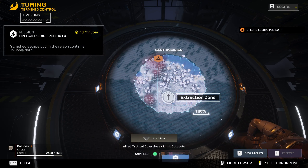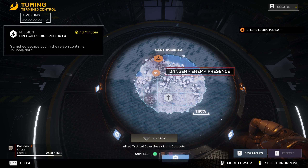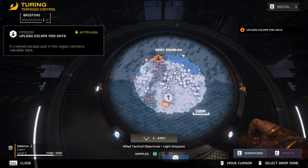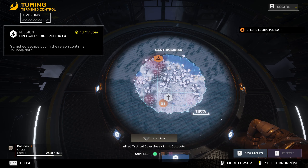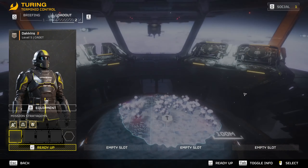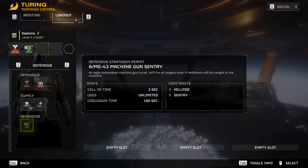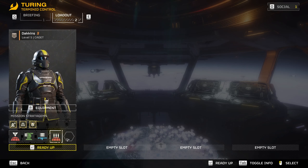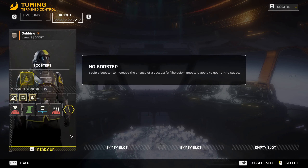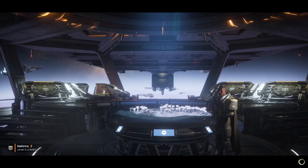Alright, we're going to jump in. That's our extraction zone and that's our mission. The red blips you see — we have to deal with those. What I'm going to do is start down here, go up, and come all the way back down to the extraction zone. We won't use the anti-material rifle this time, and we don't have a booster, so we're not going to worry about that. Okay, let's go.